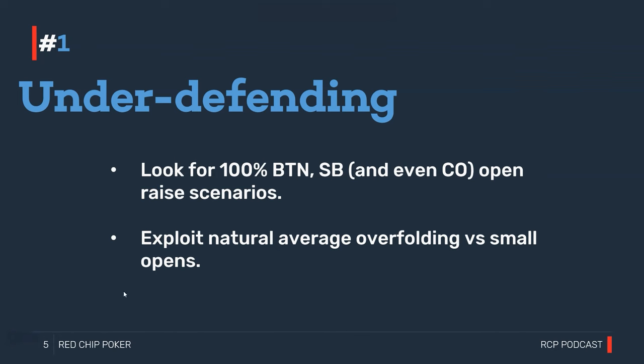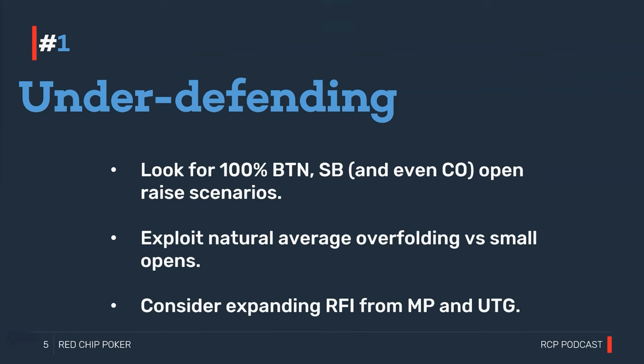We may also find spots to expand our raising range from MP and UTG. In lower-limit fast-format environments you can be UTG with five nit players behind you — all with a VPIP of 18 or less. This doesn't happen in high-stakes or live games, but it happens specifically in lower-limit online games. With five nits behind, the correct RFI range from UTG is not going to be the GTO-correct 18% — it's obviously going to be somewhat more aggressive.